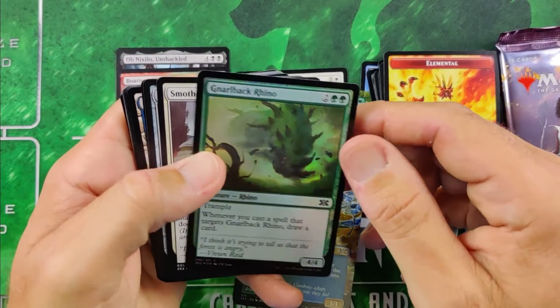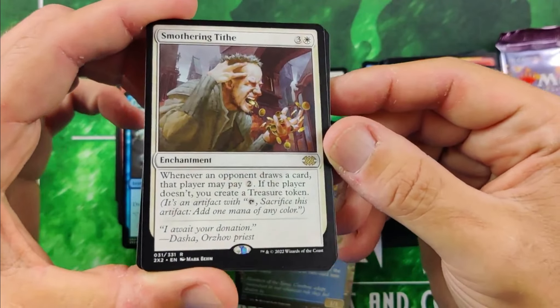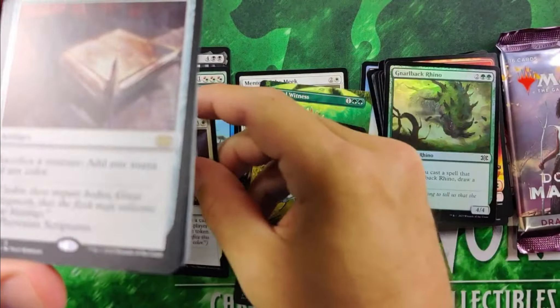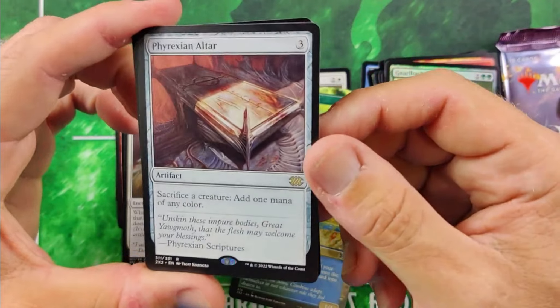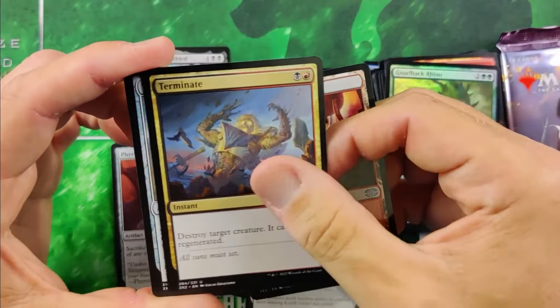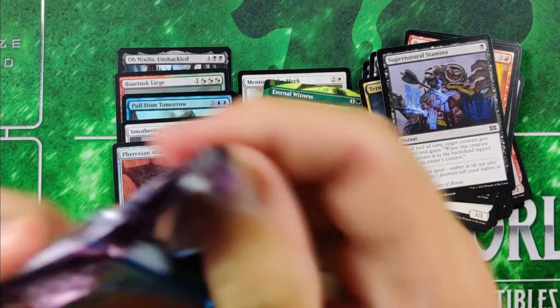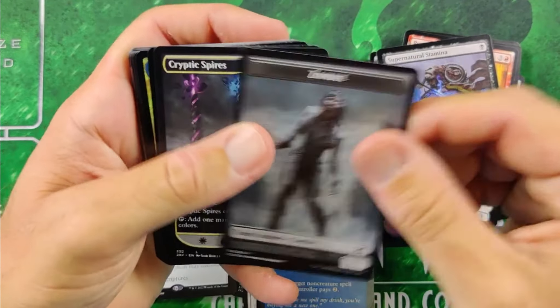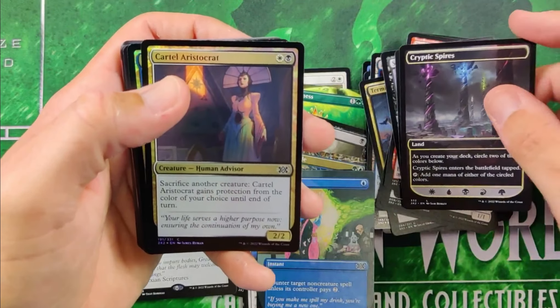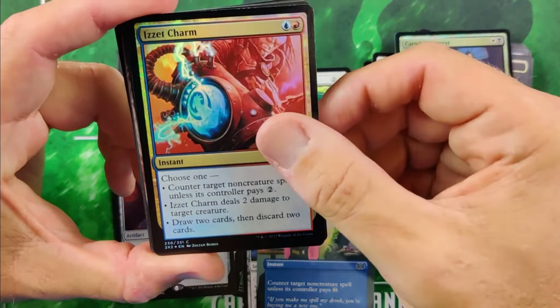Pack two — we got our Spires and a foil Pull from Tomorrow. So at least a three-rare pack. Draw X cards then discard a card at instant speed — really nice card. And Smothering Tithe! So you made your money right there. This is going to pretty much cover the cost of your packs. And a Phyrexian Altar — really nice couple of rares in the pack. Didn't hit the Mythic. Terminate's not bad, and Spell Pierce alongside the Altar as well. So you're hitting pretty solid here. Phyrexian Altar and Smothering Tithe in the same pack — who needs a Mythic when you get rares like those?